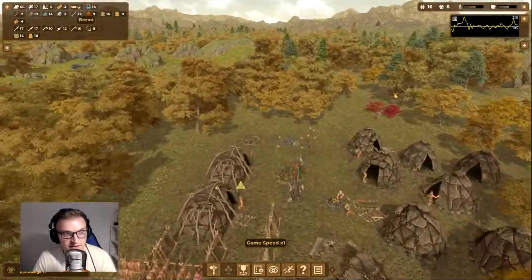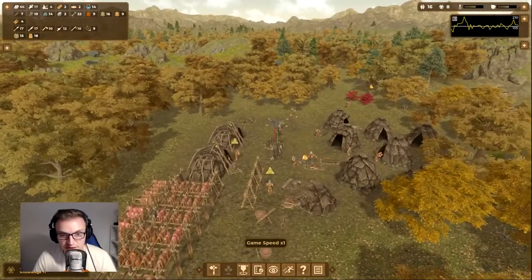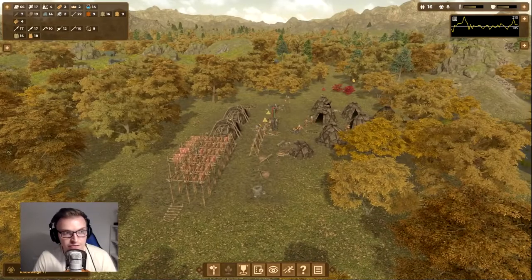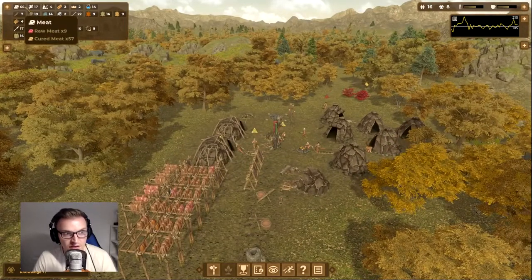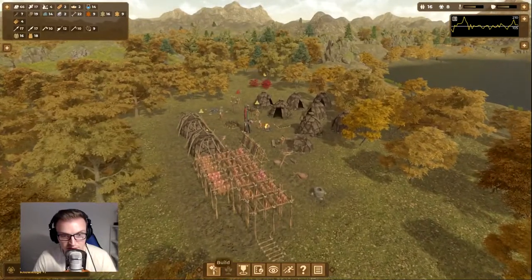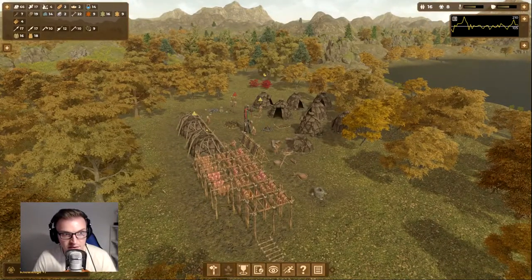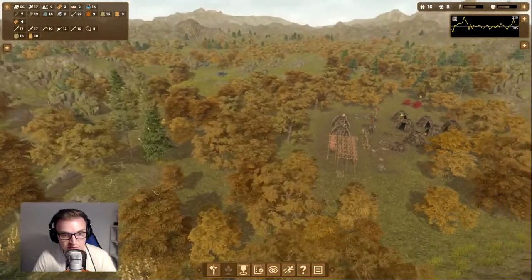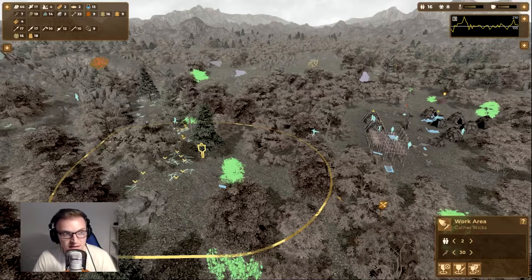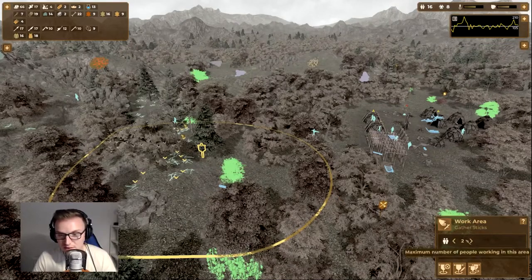We've got 10 bread now — we're actually bringing the bread in, which is good. We've got like four different types of food now, so we are looking really good. I'm going to put one more dryer down, but I'm concerned about sticks — they seem quite a low priority right now.